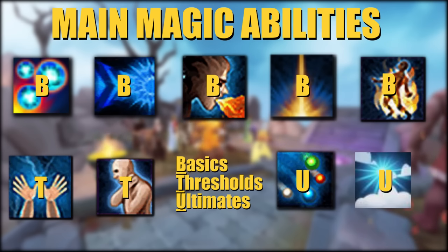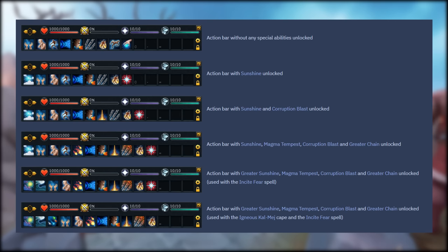Next we're going to go over some examples of revolution bars for training magic. The RuneScape wiki actually has a great page with revolution bars based on what you have unlocked, so instead of showing you a bar for just one thing — it really depends on what you're doing and what you have unlocked. Some bars are better for AoE while some are better for bossing, and the link will be in the description so you can tailor your bars exactly how you like.